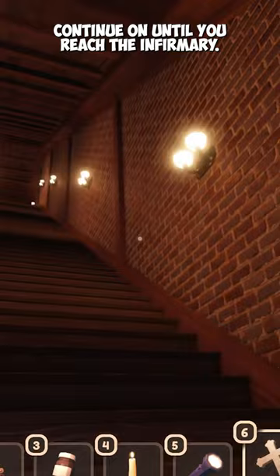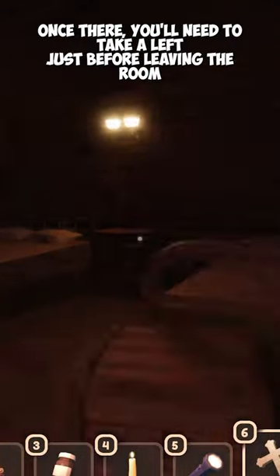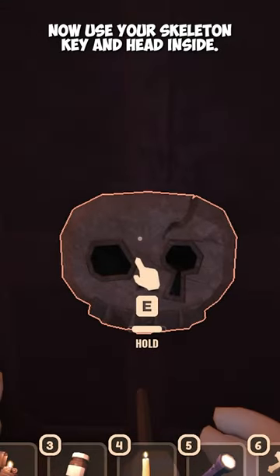After you have the key, continue on until you reach the infirmary. Once there, you'll need to take a left just before leaving the room, where you will see a door with a skeleton symbol on it. Now use your skeleton key and head inside.